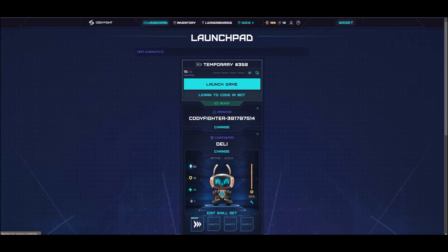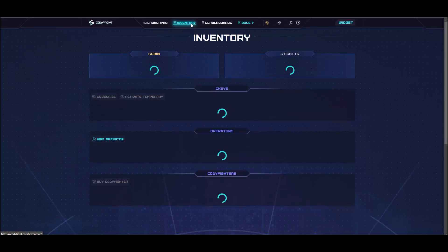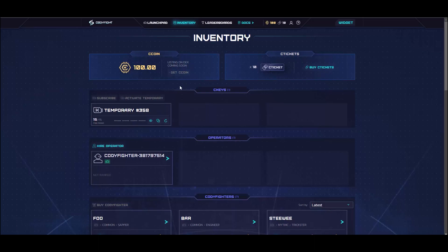In Codifyte's dashboard, you can see the launchpad where you can see your own Codifyter. In the Inventory tab, you can see that you have Seacoin — it is now a placeholder in-game currency that will later on be replaced by CTOK. And Ctickets are your entries into competitive mode.